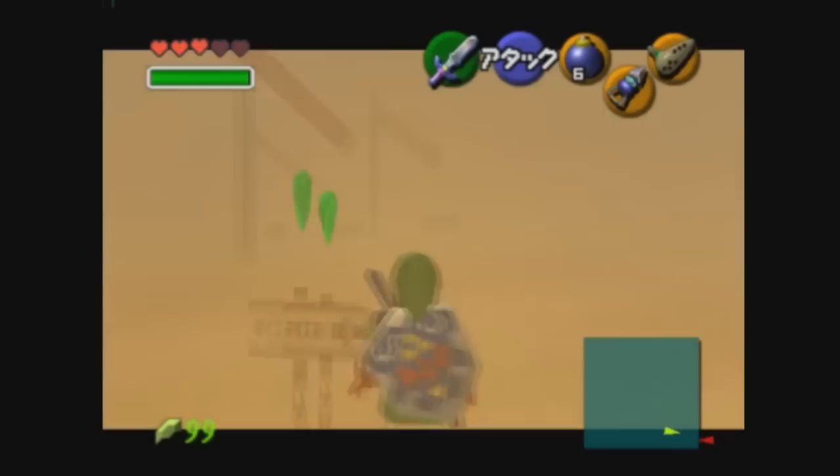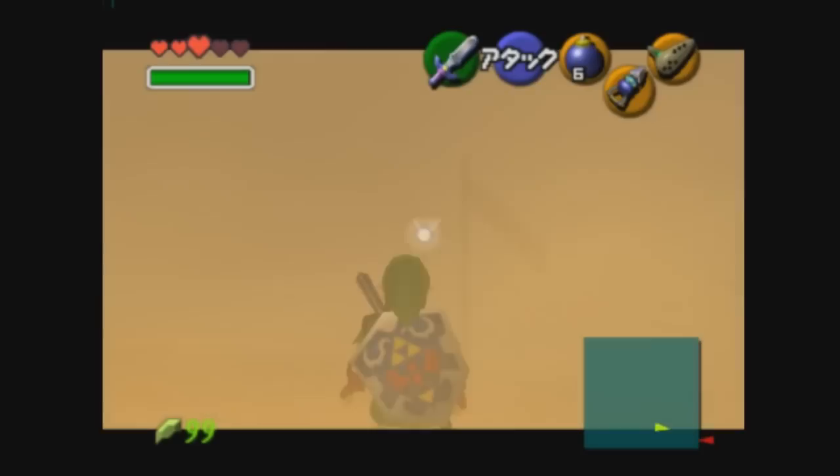You want to start counting the flags as you pass them — one, two, three, and the sign. Then you want to anticipate the fourth flag which is coming up. Once you're around the fourth flag you want to do a big right turn so that your arrow is almost vertical.